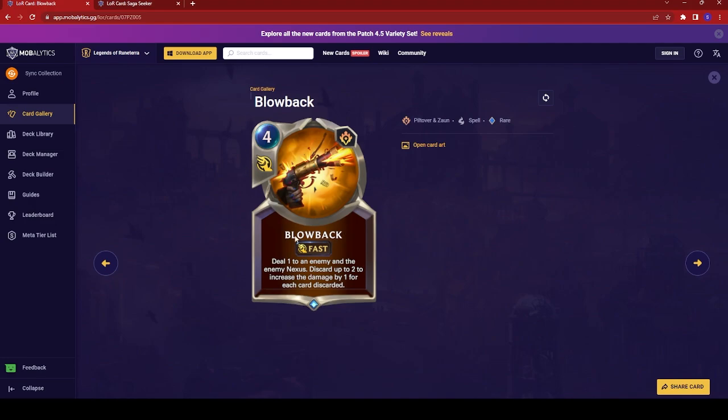Blowback is up next — a four-cost fast spell. Deal one to an enemy and the enemy Nexus. Discard up to two to increase the damage by one for each card discarded. Obviously very strong discard synergy. This could be absolutely amazing if you're playing a Jinx deck, really letting you discard your potentially entire hand, level Jinx up, and deal tons of damage to the Nexus — triggering her star power every time you're discarding a card. Definitely try this if you see it in-game.